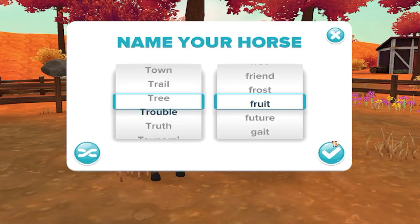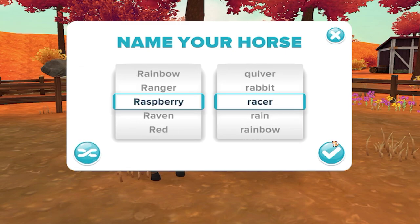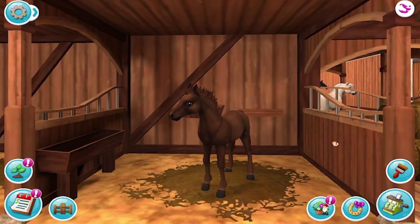Just pick a name here. Options include Chip Crown, Trouble Fruit, Cat Titan, Hair Breath, Raspberry Racer. All right, so here's the cute new foal.